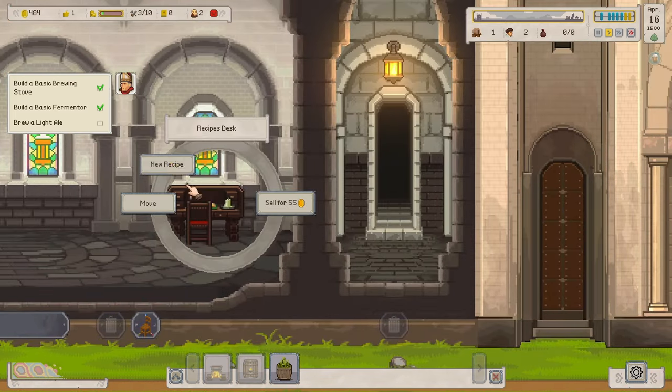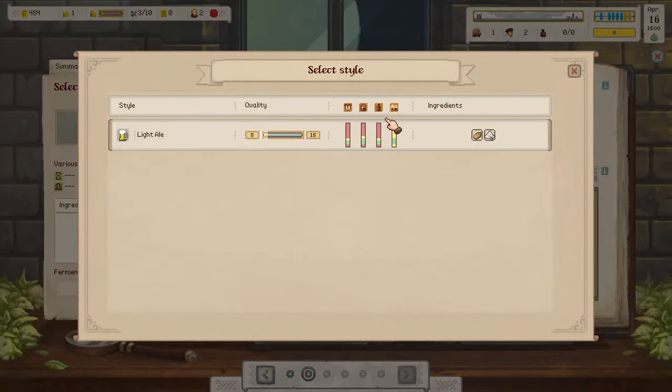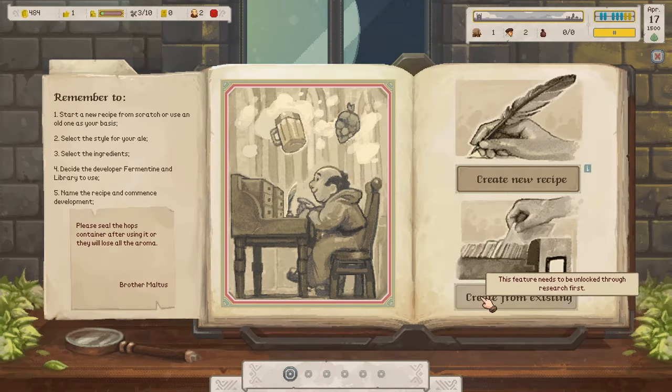While we wait for the brewing, let's try to make a new recipe. It seems we only have one style for now — the light ale recipe. We could create from an existing one, but it's locked. We need to research it first.